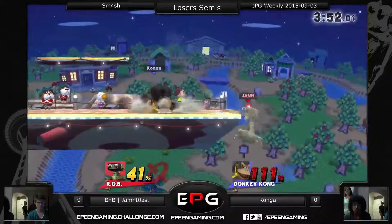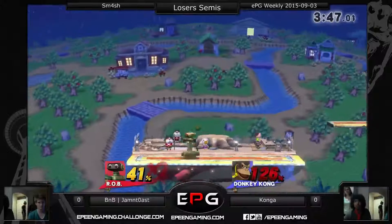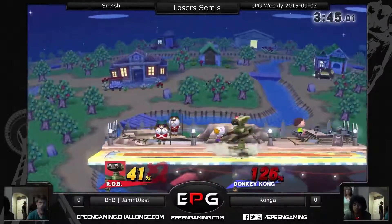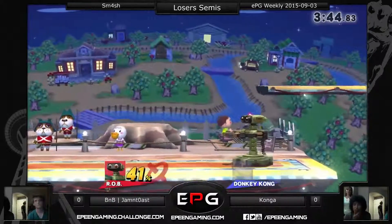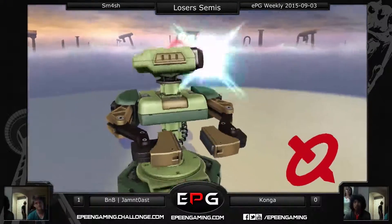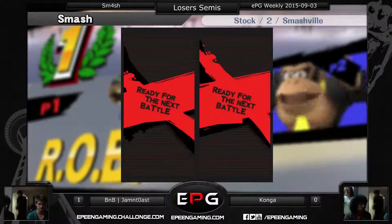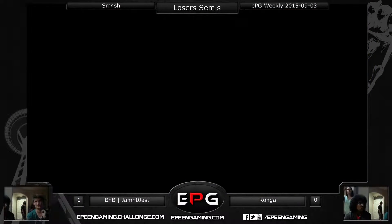He probably needs to get another 20% damage on him first, at least. Can we see an up-air? We see the weight in the up-air. There we go — Game 1, Jammin' Toast. Jammin' Toast taking it over Konga. Some good stuff from Jammin' Toast, definitely taking one off Konga. Showing off the up-air of his own.